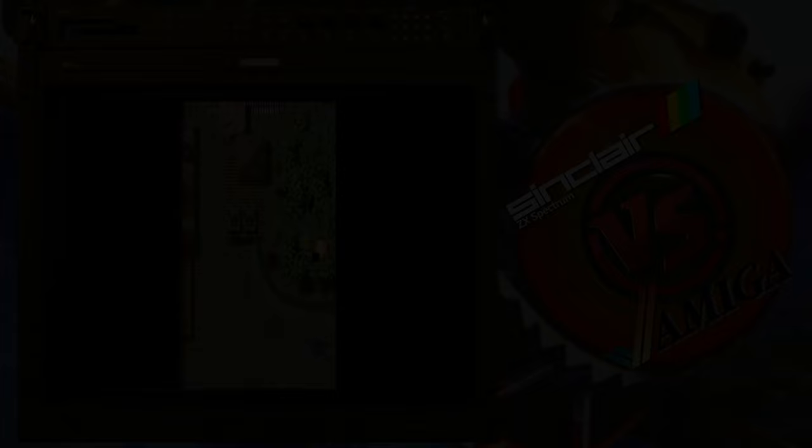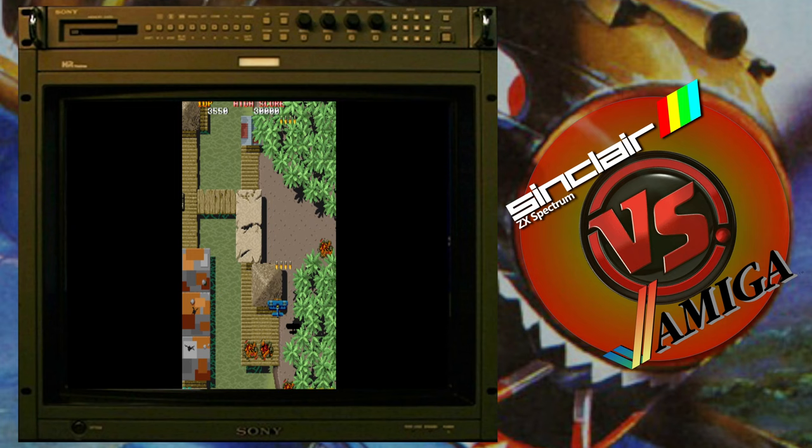Flying Shark was released in the arcade in 1987. It's a vertical scrolling shoot-em-up, kind of based on an old biplane. I believe it's the first game released by Toplan to use the 68,000 processor. So you'd think a port over to the Amiga and the ST was probably quite doable, even though the arcade machines probably had custom chips for certain other functions. It's a great game — I love it personally.